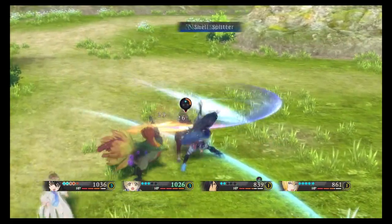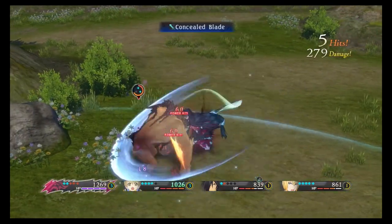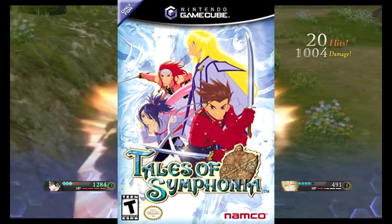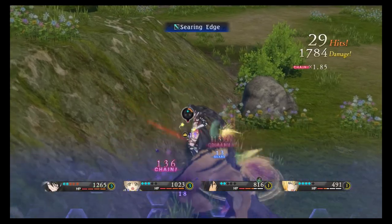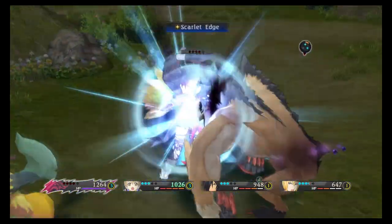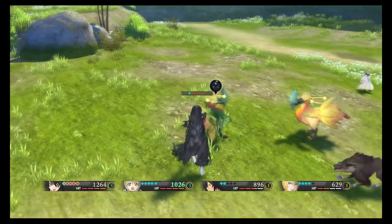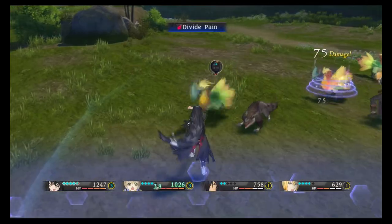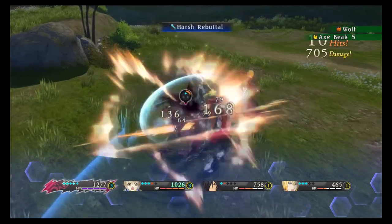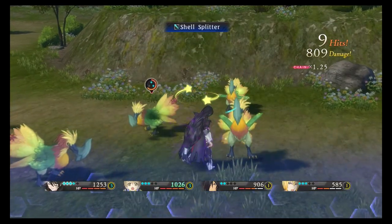Has anyone ever noticed how the Tales series names their games? They always tack 'ia' at the end of a word — like Tales of Vesperia, Tales of Zestiria, Tales of Symphonia, Tales of Berseria, which is what I'm playing now. What the hell is up with this style of naming? Occasionally they come up with something like Tales of Graces, presumably because someone dropped too much acid and forgot to add 'ia' to it. But this isn't unique — anyone remember Skies of Arcadia or Grandia? The Japanese seemed to have a weird fascination with adding 'ia' to the end of everything to make it sound cool.